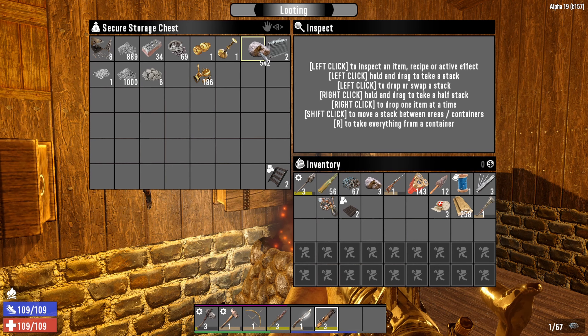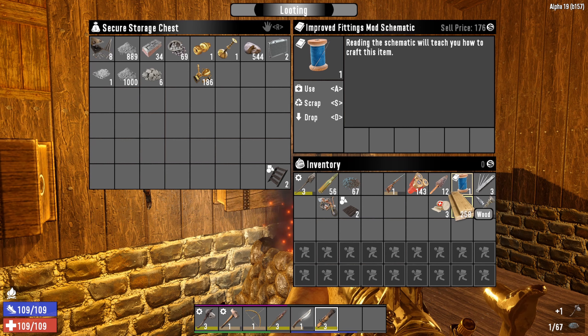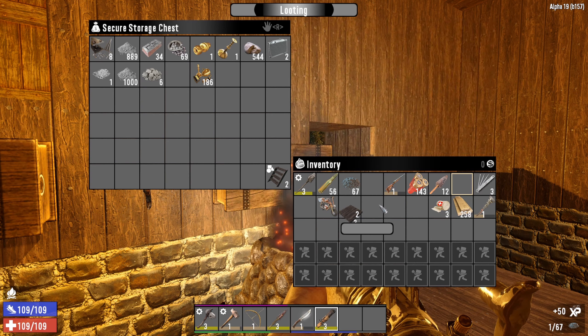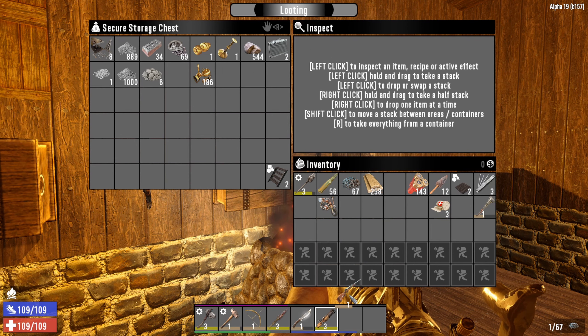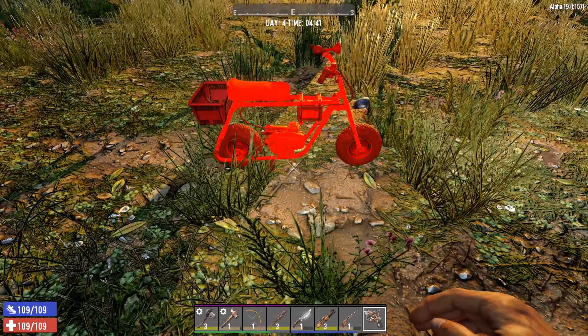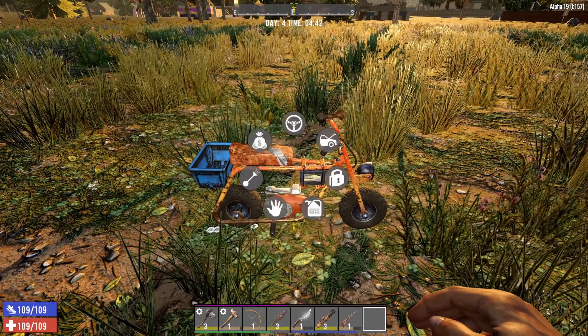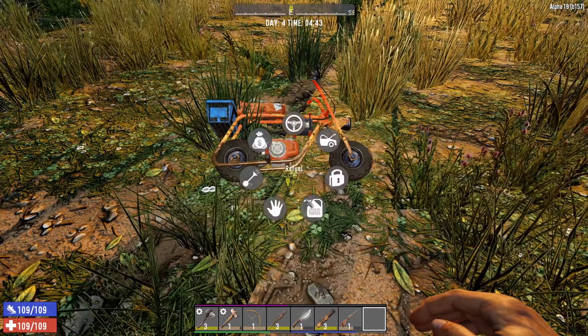While I was out during the night I found this Improved Fittings Mod schematic, so we're going to read that. I think we've got everything we need - there's the gas, 2400 gas. Let's place it down - beautiful, day three minibike! Let's put some gas in it.